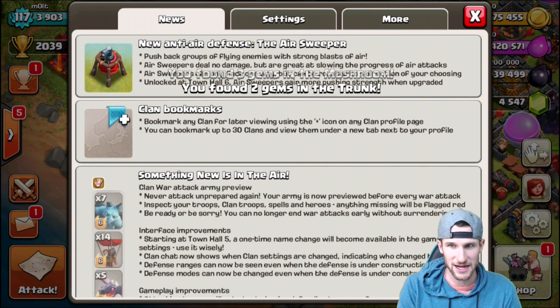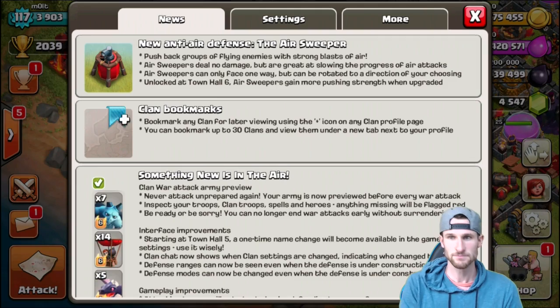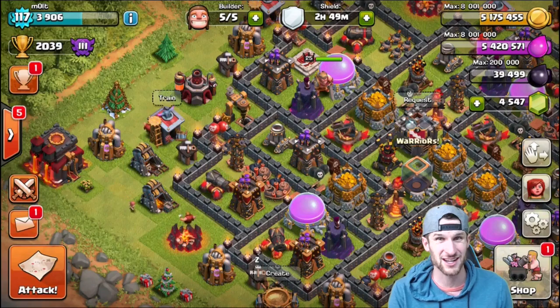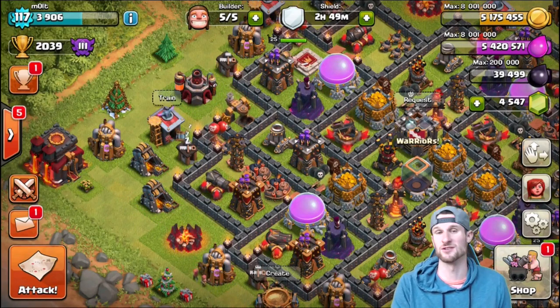You can see right here - new update is out. Pushback groups of flying enemies, deals no damage, can only face one way, and unlocks at town hall 6. Down below, let me know what town hall y'all are and if you've already unlocked it, because it's going to be so cool seeing town hall 6 people with a legit new addition to their air defense.